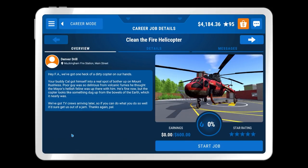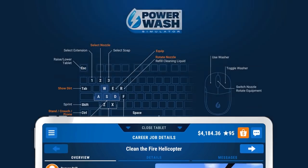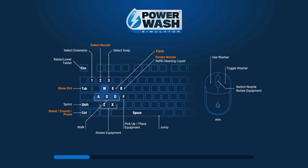The mission briefing reads: we've got one heck of a dirty copter on our hands. Your buddy Cal got himself in a real spot of bother up Mount Rushless — poor guy was so delirious from volcanic fumes he thought the mayor's hellish feline was up there with him. He's fine now but the chopper looks like something dug up from the bowels of the earth. We've got TV crews arriving later so if you can do what you do, that'd get us out of a jam. Basically: clean the helicopter.